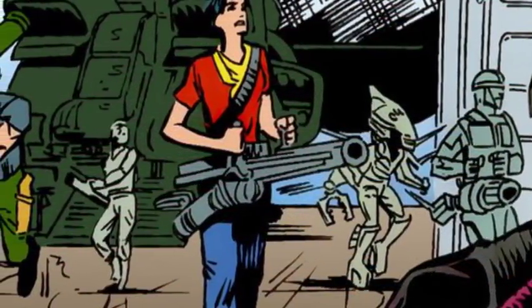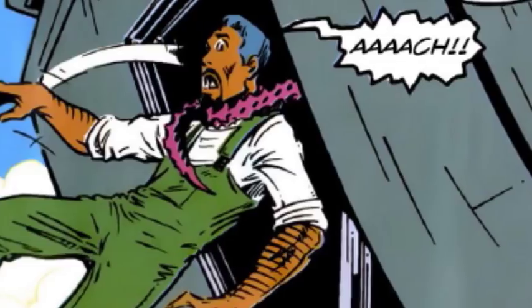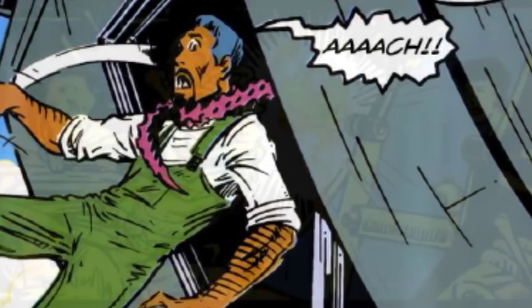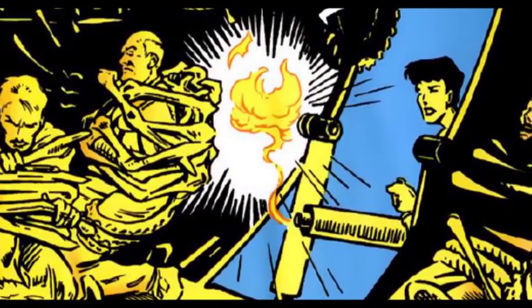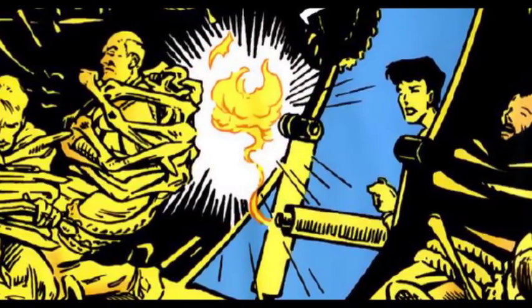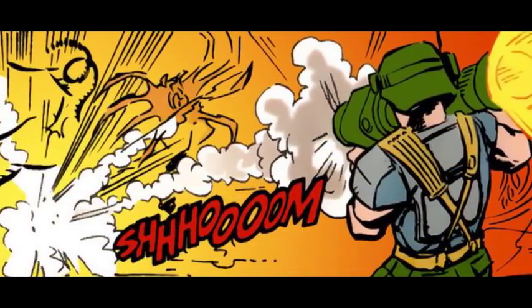In the comics, an infestation of the giant huggers had taken over the Terraform 3 lunar installation and captured its colonists, bringing them to the hive awaiting to become hosts. The giant huggers incapacitated their hosts and literally hugged around their entire bodies, keeping them in place — that is, of course, until the space marines found the hive and destroyed the parasites, as was often the formula in this series.